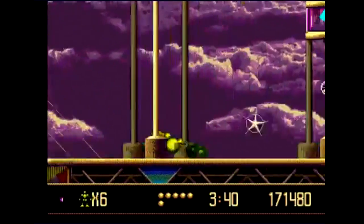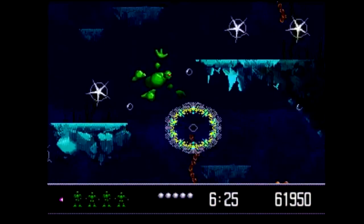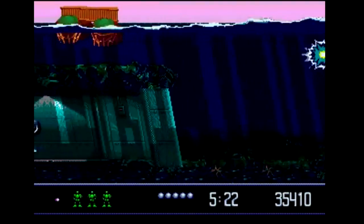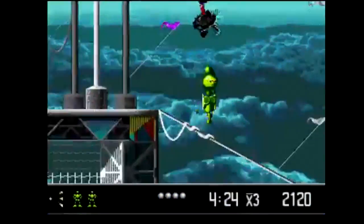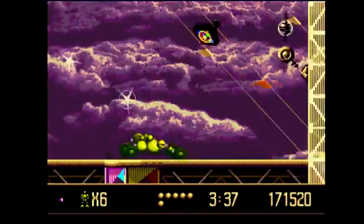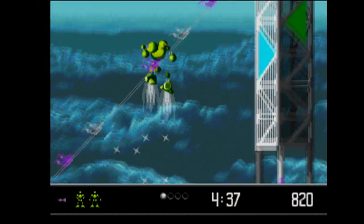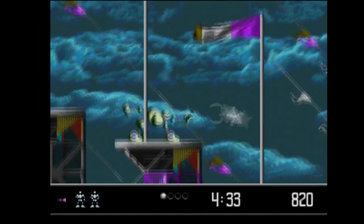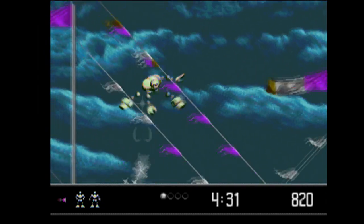VectorMan is also similar to Yoshi's Island, believe it or not, because you can change into a variety of different forms — like a bomb to blow up a wall, a drill or missile to climb or dig vertically into a level, a car, a helicopter, you get the idea. One simple trick I really like: if you're falling, you can slow yourself down by shooting down into the ground to save yourself some damage. I just think that's a nice touch.